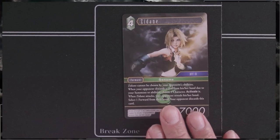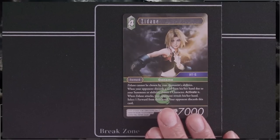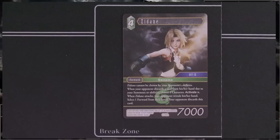Next we have Zidane, and there's a Day 1 Errata. It's a 4-drop 7K — a little bit on the curve. Genome, the City of Final Fantasy, Category 9. Zidane cannot be chosen by opponent's abilities — that is very relevant. When your opponent discards a card due to your summons or abilities, choose 1 Wind character and activate it — this has been errata'd from just 'choose 1 character.' When Zidane attacks, your opponent reveals their hand; select 1 forward and your opponent discards it. This is pretty good — a recurring discard effect.